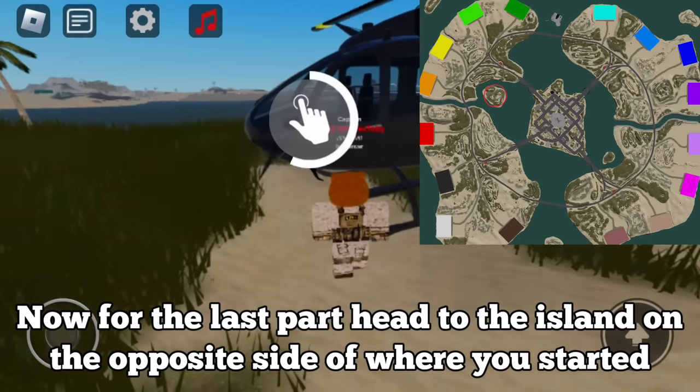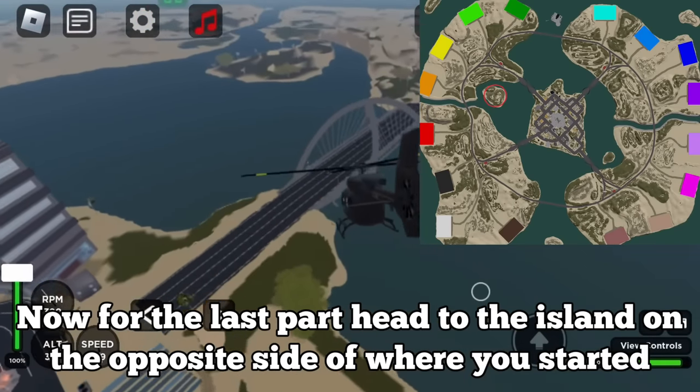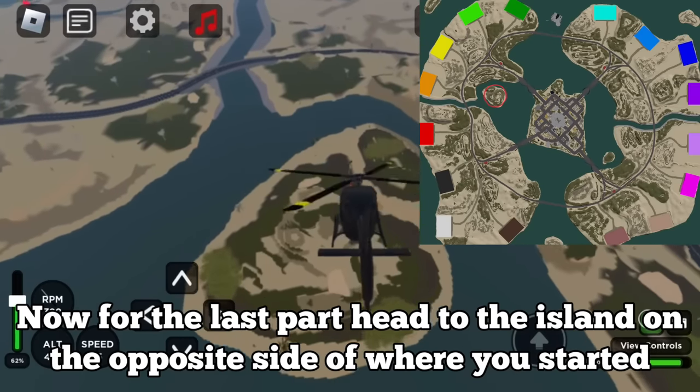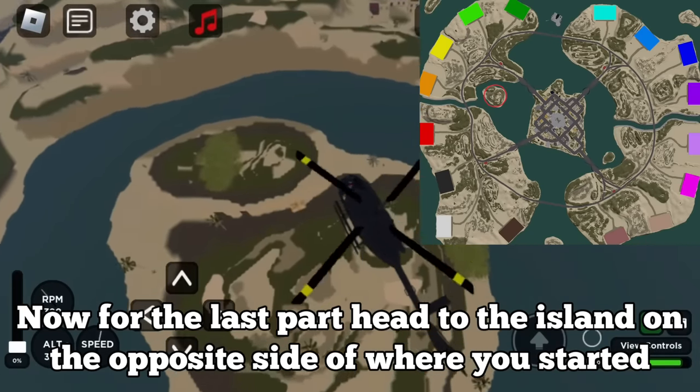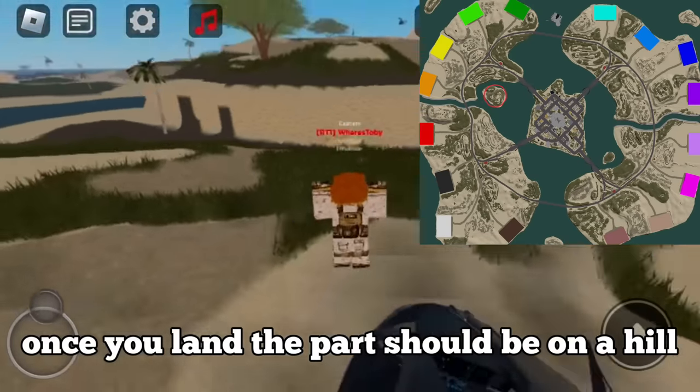Now for the last part, head to the island on the opposite side of where you started. Once you land, the park should be on the hill.